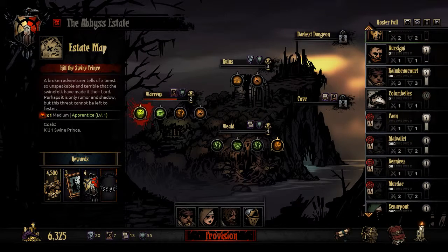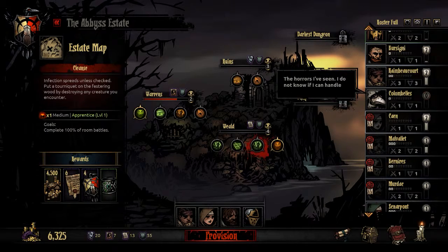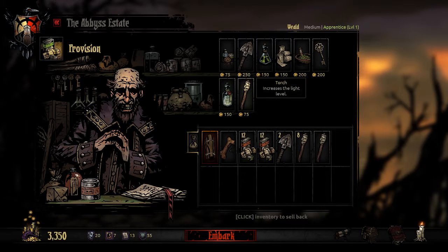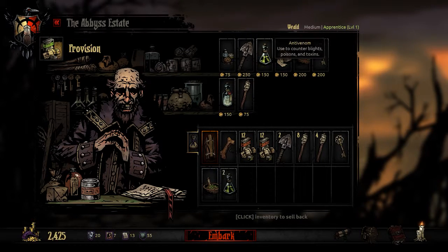The place we're going to is a medium dungeon — we'll get this leper trinket, which is plus 15 accuracy in rank 1 and plus 1% crit. Not that bad, but I'm mainly going for the money. Let's load up provisions — 2 stacks of food, 2 shovels, 8 plus maybe 4 torches, 1 key, and 2 ani-venoms and maybe a bandage because we always tend to end up with a bleed. Let's go ahead and embark.